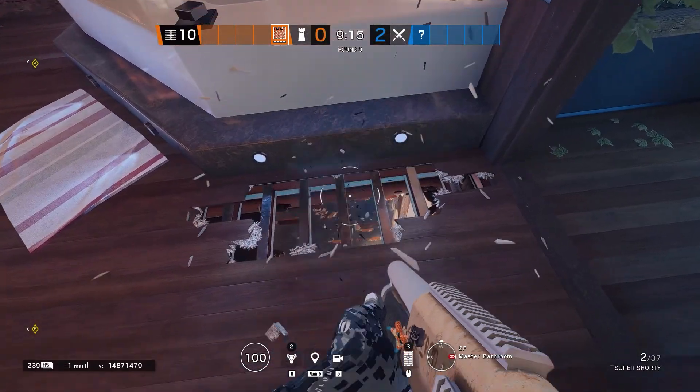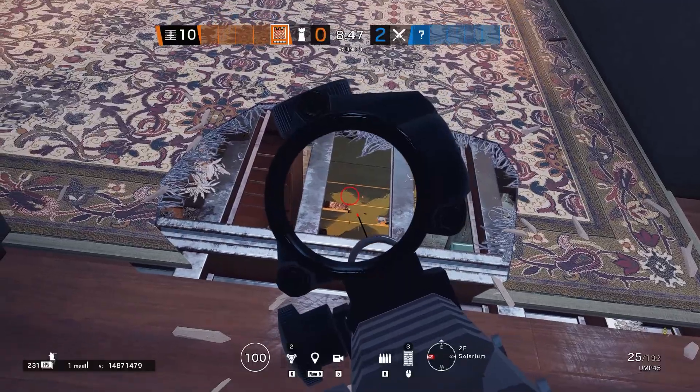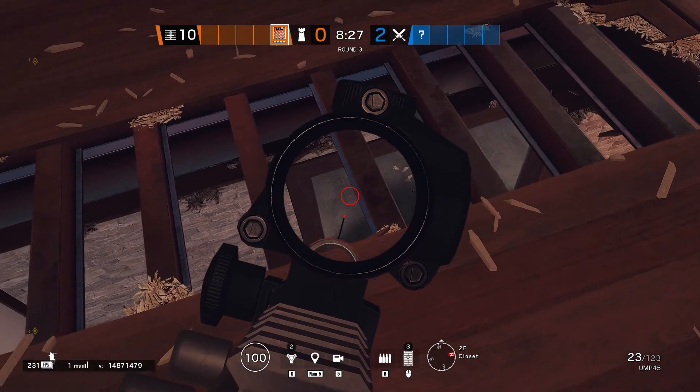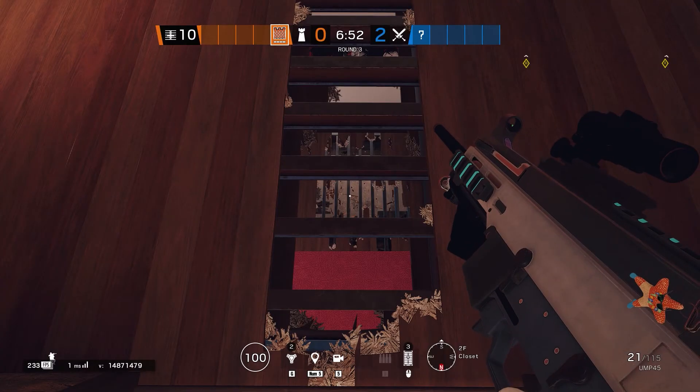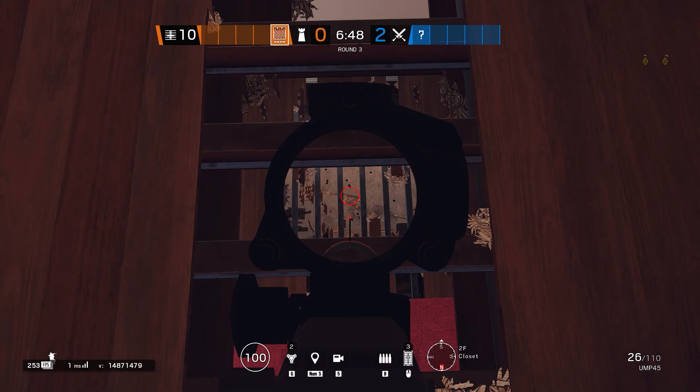Two, from master bathroom looking down at the window obscured by the wardrobe. Three, from solarium looking down at trophy window. Four, from closet looking down at trophy hallway double doors. And five, a two-floor angle from closet looking at north garage doorway — honestly, maybe ignore that one, but it's cool. Between you and the tricky Alibi player below, attackers are going to have a bad time.